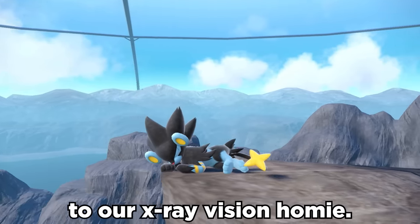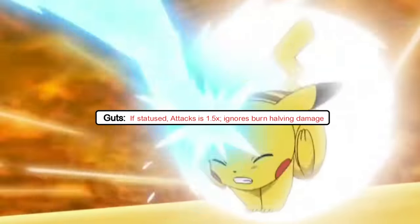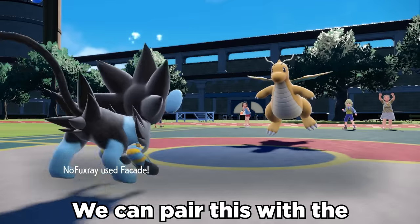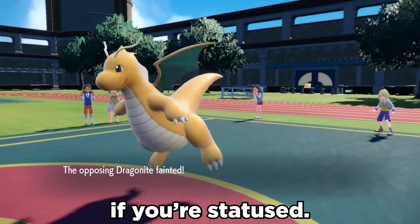But Gen 9 was actually pretty generous to our X-Ray vision homie. It has access to the ability Guts, which gives it a 50% boost to attack if it's statused. We toss on the Flame Orb to allow Luxray to burn itself, and all of a sudden this thing hits harder than people expect. And we compare this with the move Facade, which becomes a 140 power normal move if you're statused.